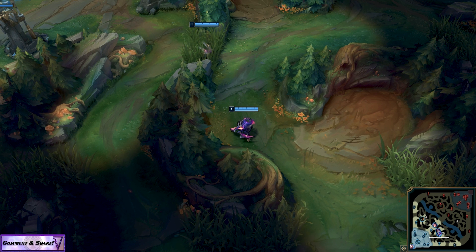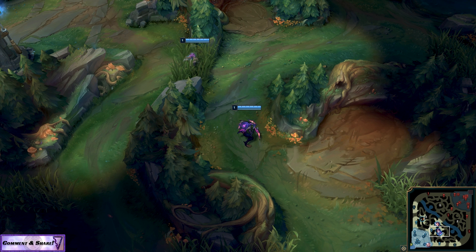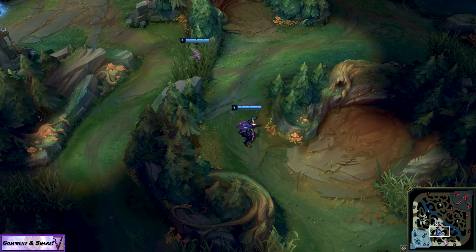In this video we're going to be looking at the Dark Harvest versus Electrocute game styles that you can use with Kha'Zix, who's very strong with that rune, and Elise, who will definitely benefit from rune shards to give her more AP punch in the early game, especially when combined with Electrocute.